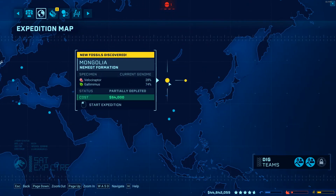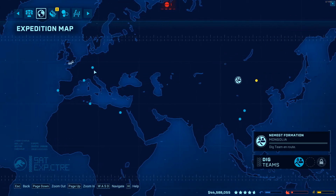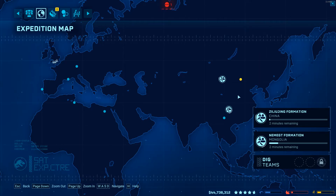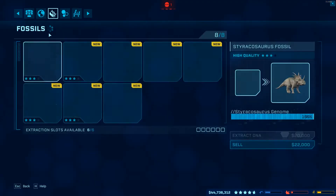For example, we're gonna go to our expedition map and I'm just gonna hit up — I wanna get some dilophosaurs. I've only got two dig teams so I'm gonna schedule those guys.